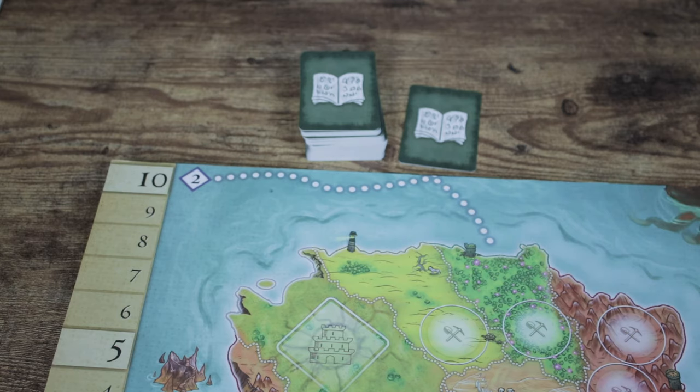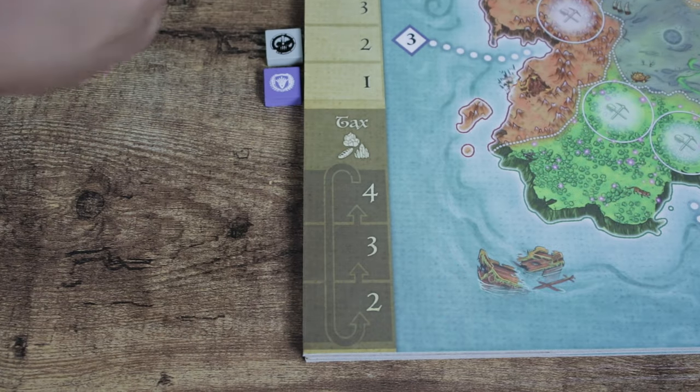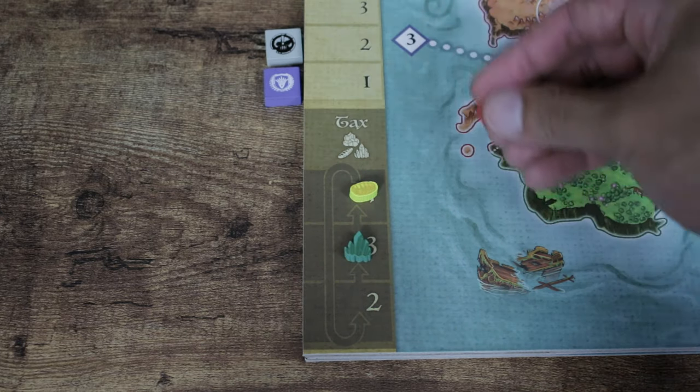Then take three Resource Tokens. This part is pretty interesting — now you're going to determine what will be taxed. To do so, you're going to start dropping these Resource Tokens randomly from your hand. The first one that drops will go on the four space of the tax track, the second one on the third, and the last one goes on the two.